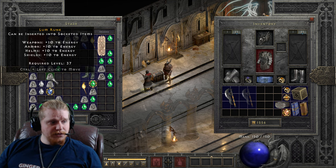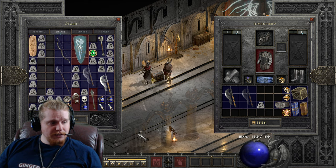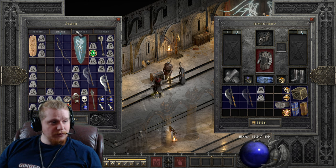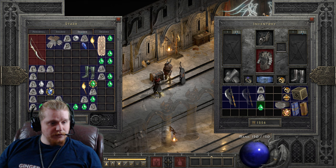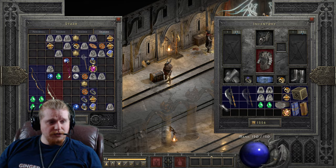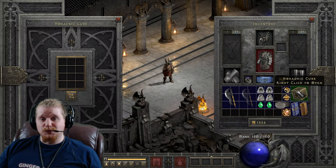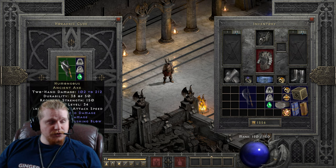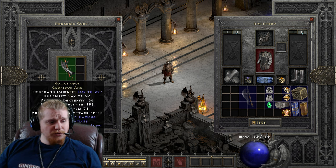Let's upgrade it one more time. We're going to need two sets of Lums and Puls, and it looks like I'm running low on Lums and Puls. Oh wait, there's a Lum — do I have a Pul? There's a Pul. All right, we've got just enough for one more upgrade; I'll have to go restock after this. So let's take the non-ethereal version and throw it in here. It's going to go from 102 to 212, 150 strength, level 34, to 140 to 297, 66 dexterity, 196 strength, and level 78.